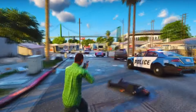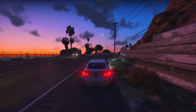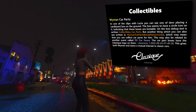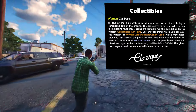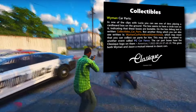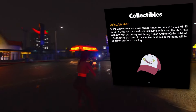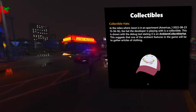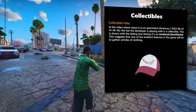Regarding collectibles, during a scene in one of the clubs with Lucia, a developer was seen placing a cardboard box on the ground. These boxes appear to be lootable with a circle icon indicating interactability. The debug text reads 'collectibles_car_pass', suggesting they contain car part collectibles. There's also mention of 'Wyman car parts boxed generic used', sparking speculation that players collect car parts for a character named Wyman, as both Jason and Wyman share an interest in classic cars. Additionally, a collectible hat was spotted, implying an ambient activity involving gathering articles of clothing.